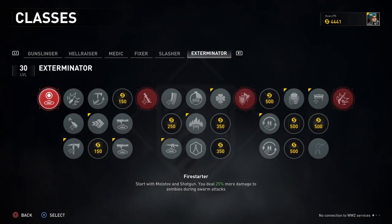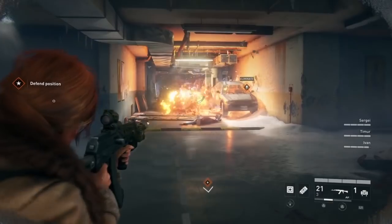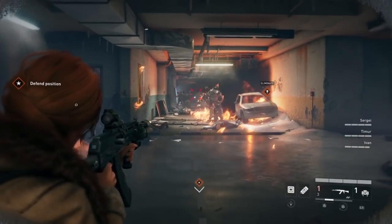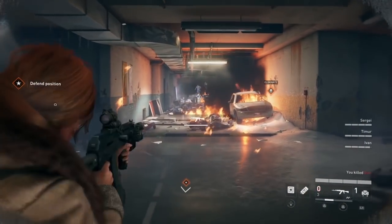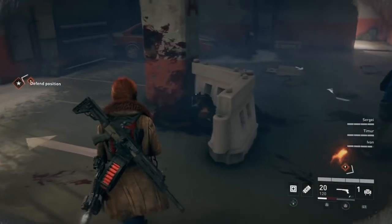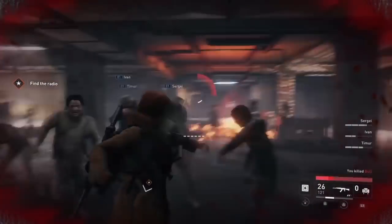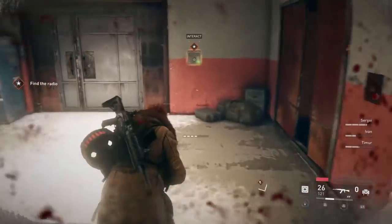Starting at number one, any of these three nodes would be fine. You can choose the first one which makes fire damage 50% stronger, because fire is really great at killing zombie swarms especially bolts. You can choose the second one which makes fire burn longer — either one is fine if you choose to play with molotovs. I personally went for the third one, crowd control, which allows you to push back zombies 50% farther.